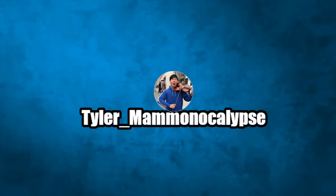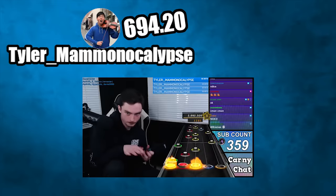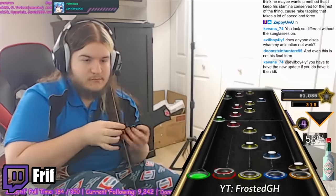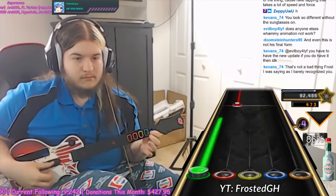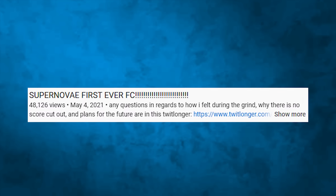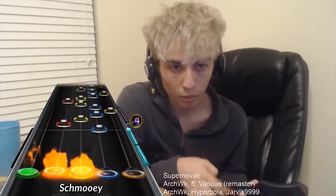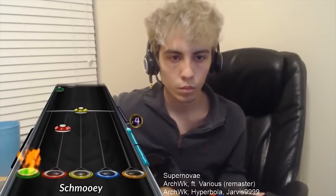Tyler Mammonocalypse would regularly post bounties for difficult and challenging songs that members of the community would compete for. One such bounty was for an FC of Supernovae, which Tyler put up $694.20 for, with another user contributing $200, for a total of $894.00. Supernovae is an almost 15-minute-long song released back in 2018, with the first ever Tech FC for the track being posted by Friff in 2019. It has some very technical sections with a high chance of making mistakes, so a regular FC was going to take a ton of grinding. On May 4th, 2021, Shmooey would post a video of what everyone thought to be the very first FC of Supernovae. When the community became aware that his Nine Patterns video had inconsistencies, they started looking into every run he had ever submitted, and the Supernovae video wasn't being spared any scrutiny.